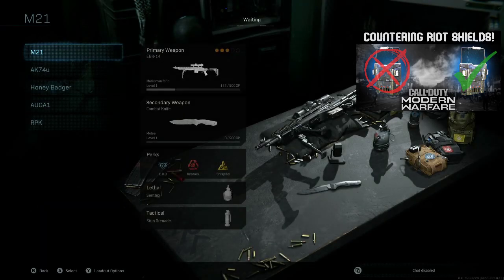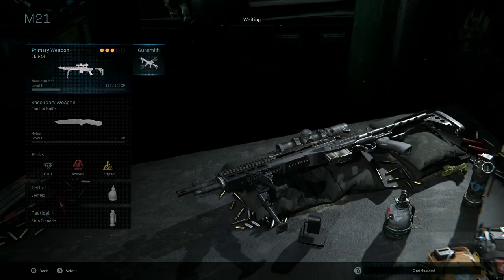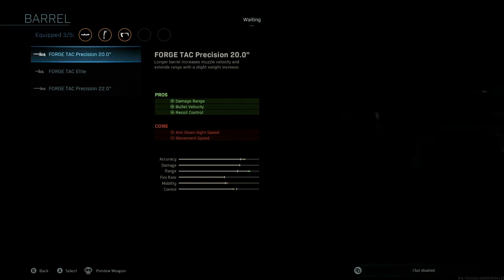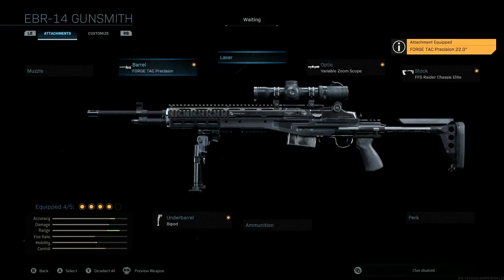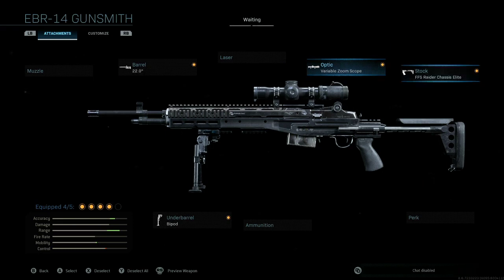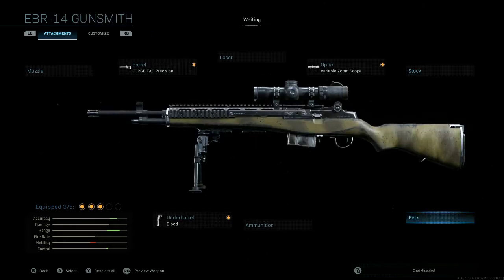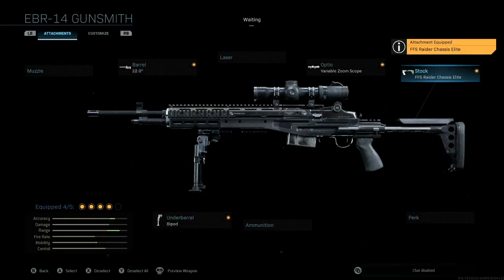The next weapon we're going to be building is the M21. This is going to be based off the EBR-14 under marksman rifles. We'll go ahead and jump into the gunsmith, and we can change the barrel to the 22-inch forged tack precision barrel, the optic to either a sniper scope or the variable zoom scope, the stock to the FFS Raider chassis Elite, and then we're going to throw a bipod on there as well. So this is going to be your classic M21 setup, and it's going to change the look dramatically.